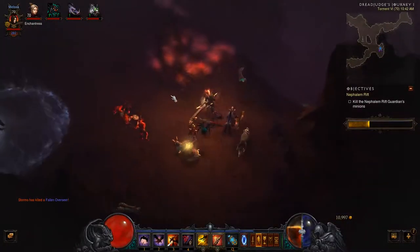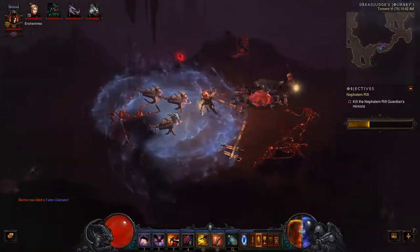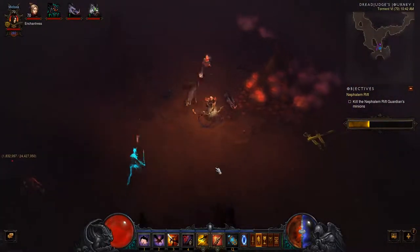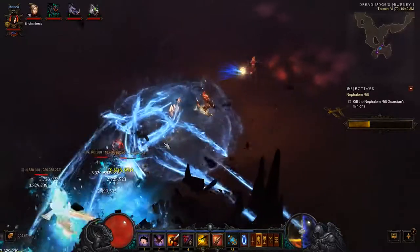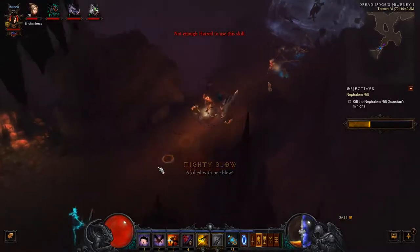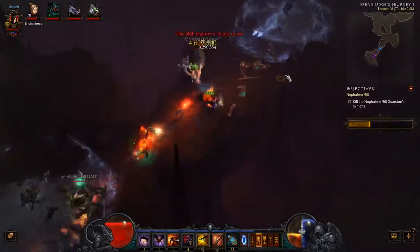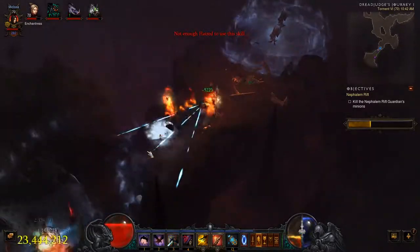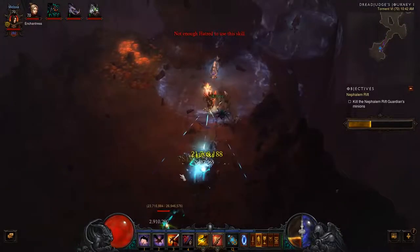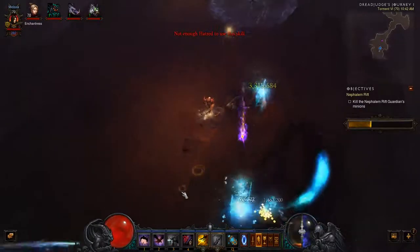Two Set Rings! The ring that I've replaced it with, which I believe is a Traveler's Pledge, is much better rolled — so that was basically the best option I had there. The downside is it does take me slightly longer to kill Elites and Champions now than it was beforehand, but my overall damage output is much higher. I felt that outweighed everything else.